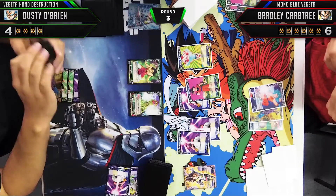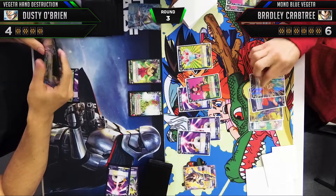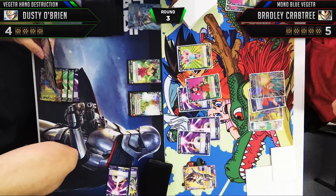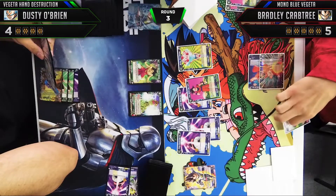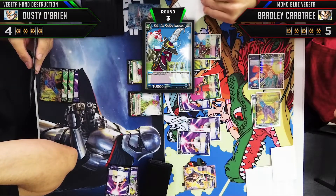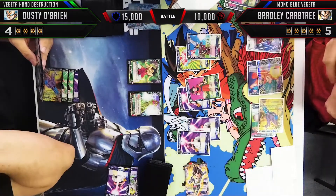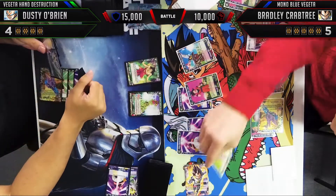Bradley didn't take a life last turn, which is a small play mistake. In this situation he should be taking a card from his life to awaken and start drawing more cards. He acknowledged it and this turn he does take a life, getting back on track. Now, for aggressive decks saving your life total is normally correct, but in this matchup it's a little ill-advised. He plays out the Resting Attendant, giving him another mana, then attacks 10,000 into 15,000 Vegeta into Vegeta.